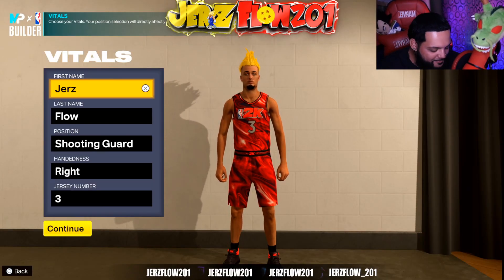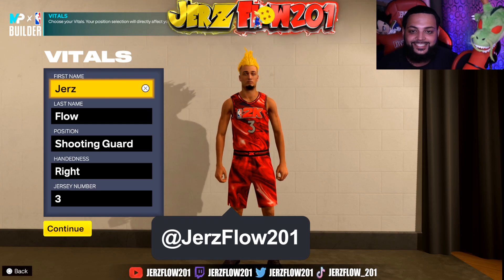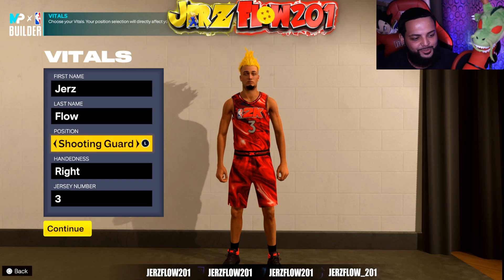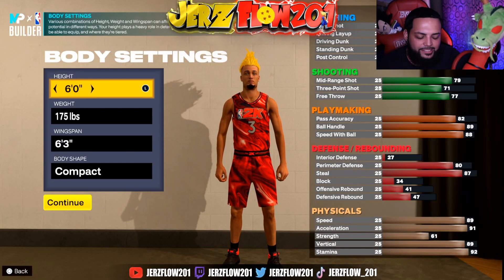What is going on guys, NBA 2K23 is going crazy on next gen with these easter eggs. This is Allen Iverson — the Answer. Imagine having a build called 'The Answer,' this is crazy. You're gonna make him a shooting guard, right-handed, number three. Number three is iconic — Allen Iverson was one of the most iconic players to ever come to the league.